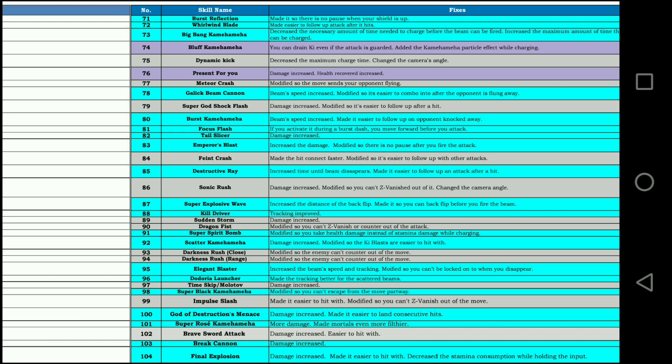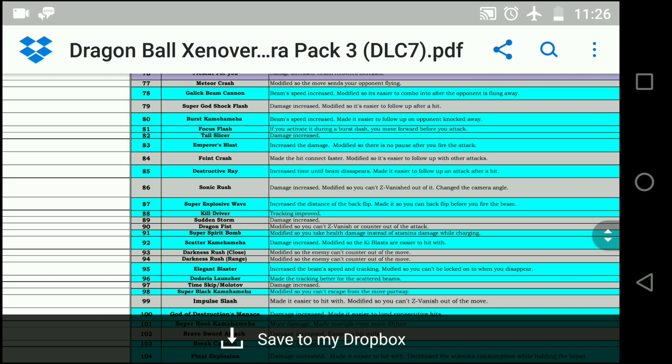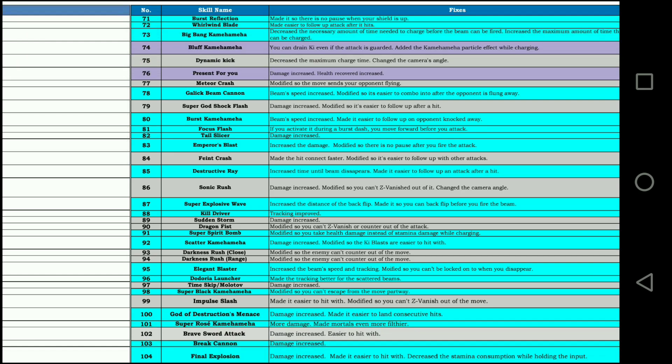Darkness Rush Close and Reigns — modified so the enemy can't counter the move. Times Get Molotov — damage increased. Yes! We've been asking for that for a long time. Five bars of Ki Ultimate should not do that little damage — that's amazing. Brainsword Attack — damage increased, easier to hit with. Easier to hit with is the key there, because that was a great-looking move but it would just never hit unless the opponent was knocked back or you were really skilled. God of Destruction Menace — that's Champa's move where he tosses the balls around. Damage increased and made it easier to hit consecutive hits, so it does more damage and is easier to hit with. That might be a viable move now — they seem to be making previously useless moves competitive.